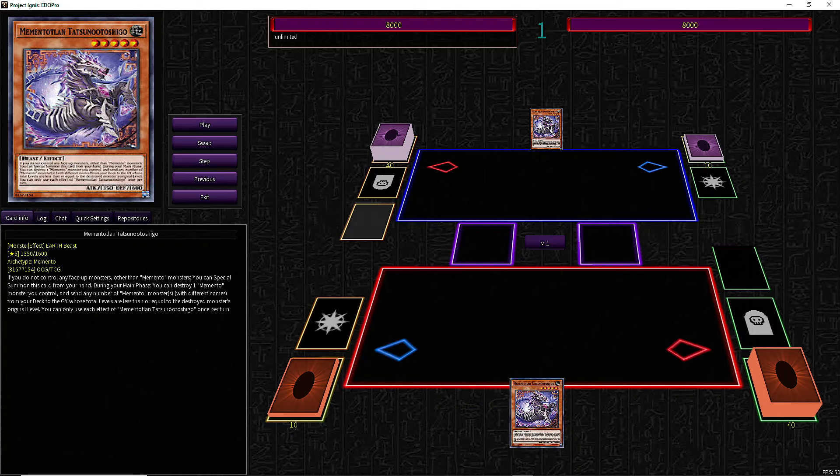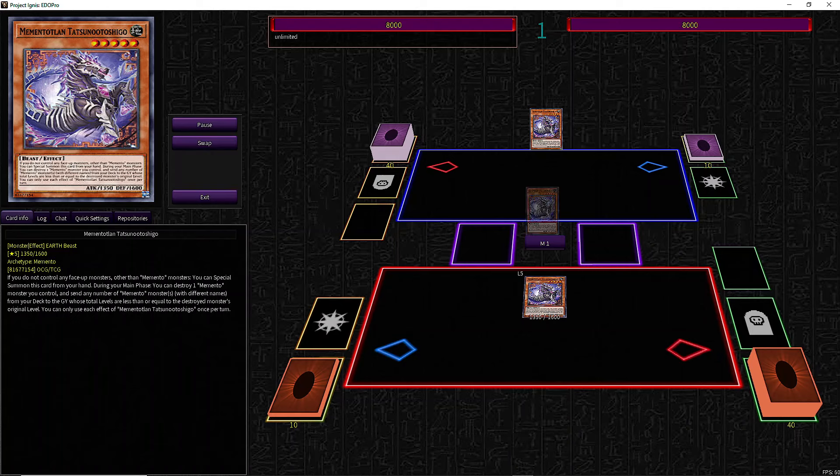The one-card Tatsu combo with Legacy of Destruction support is still not the best starter, but there is a little trick in sequencing which gets us a little bit more value. We start with special summon Tatsu, then use Tatsu's effect.